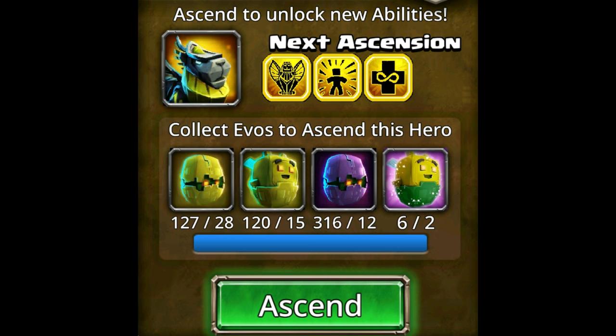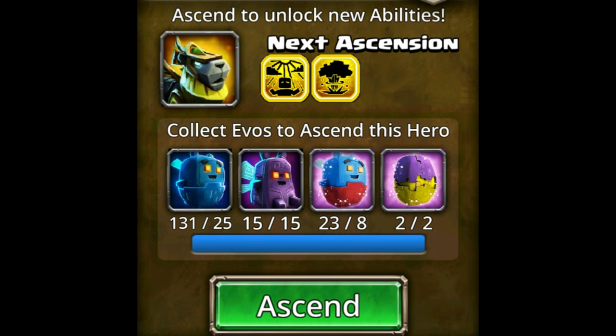Leonidas's ascension requirements are pretty standardized. The first ascension requires 28 Light Evo Larva, 15 Light Evos, 12 Dark Evo Larva, and two Subterranean Evos. This gets you his Taunt (second ability), the Avatar of Light trait, and the Secret to Eternal Life trait. His second ascension requires 25 Water Evos, 15 Dark Evo Monarchs, eight Mind's Eye Evos, and two Shadow Evos. This gives you his Divine Inspiration ability — his self-heal and buff — and the Judgment Day trait, which prevents resurrection if he deals the killing blow to any enemies.